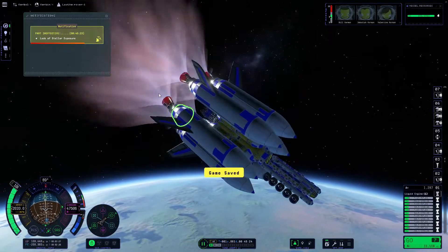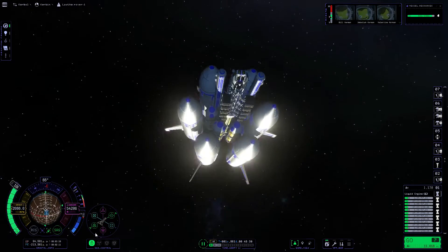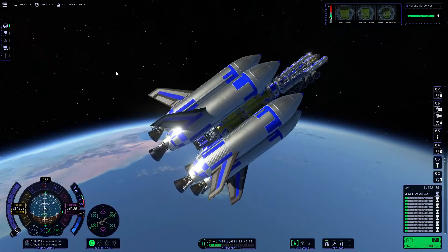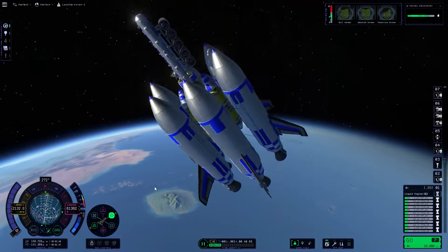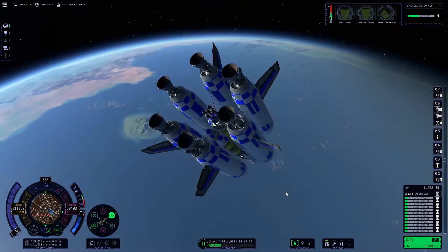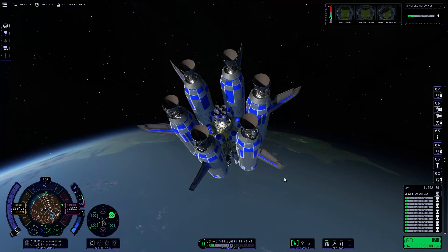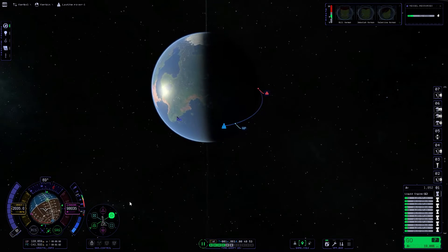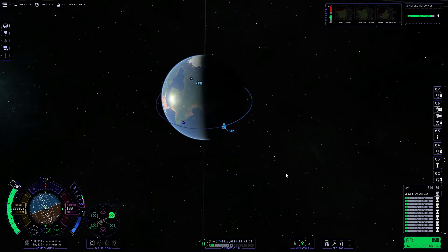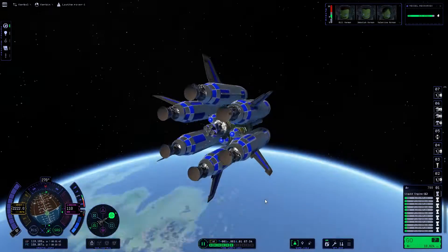Here we are just getting ourselves up into a nice orbit. This rocket launched a lot slower in real time than it is in the video. As I said, we're going to be delivering this rover to Leith. It sounds like a pretty easy mission, especially in KSP1 — maybe mid-level — but for this mission it was an absolute drama for a few reasons. I'll cover one of them now and some of the others in the future.